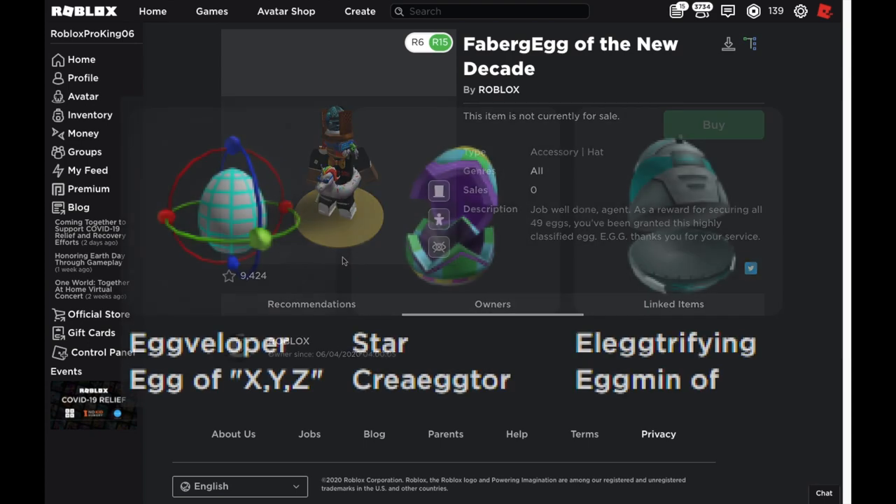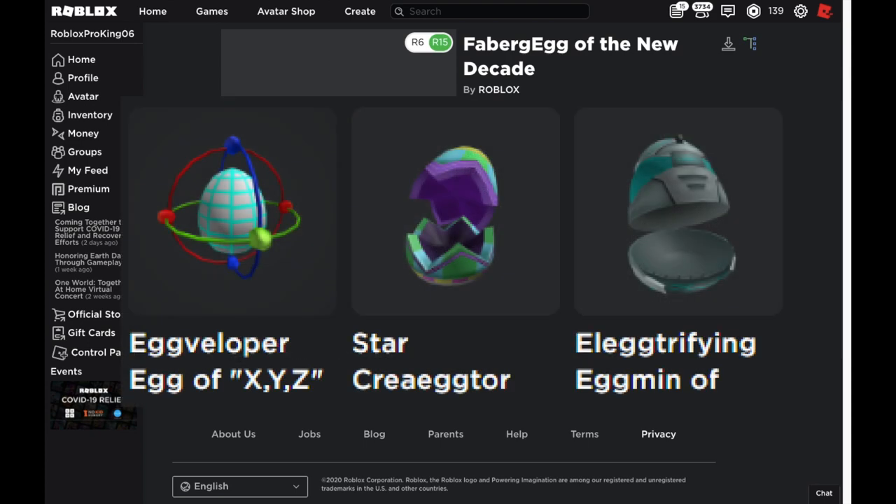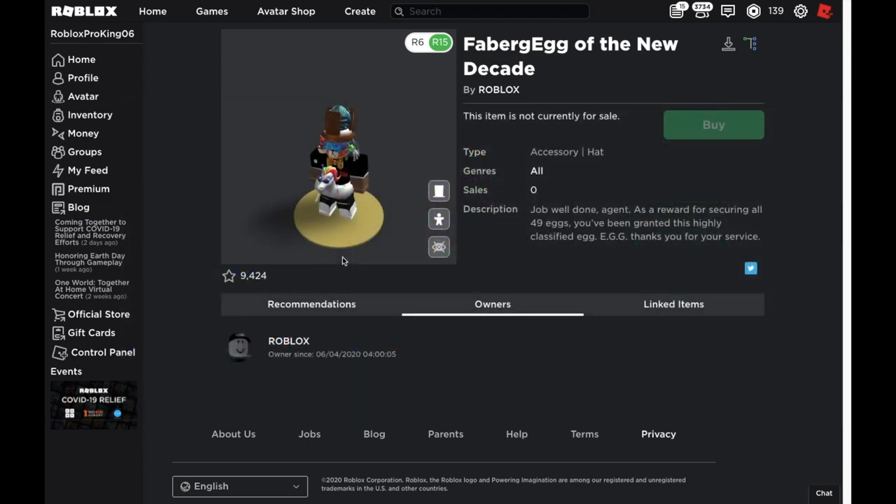All the people that have the main 49 eggs will get this one. That doesn't include the Star Creator egg, the Developer egg, or the Admin egg — you don't need those to get this one. I actually have all of them apart from the Faberge egg itself.